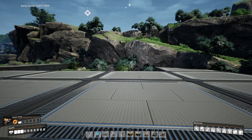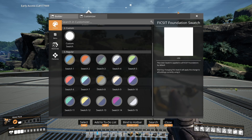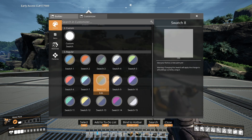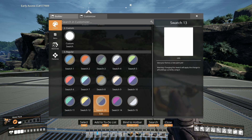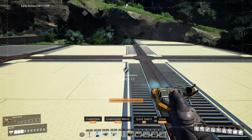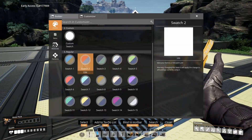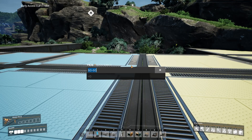Let's also talk about our customizer. You press X to bring up the customizer menu, or you can press Q and go to that tab. What it's going to do is allow you to paint stuff in different colors. Say I go to swatch 12 and make this yellow, or go to swatch one and make it blue. There's no cost to painting items.